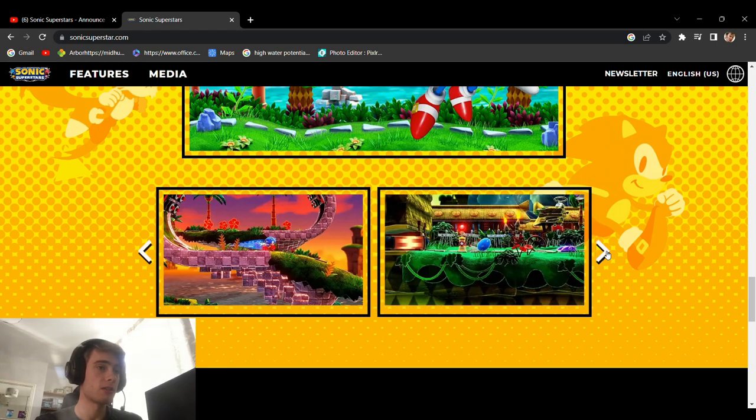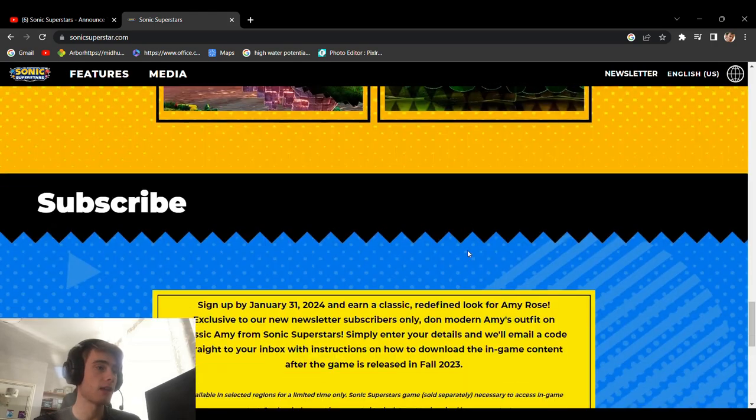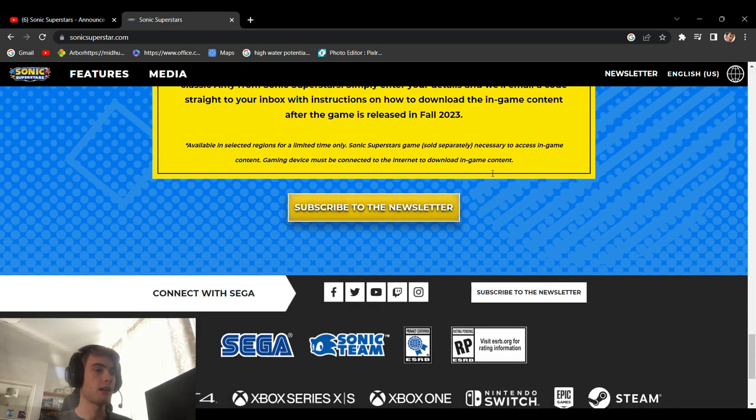We get some more screenshots — Sonic running along. They look absolutely stunning, some beautiful screenshots. These are just the environments you've already seen with different characters doing different things. You can subscribe to the newsletter — sign up by January 31st 2024 to earn a classic redefined look for Amy Rose, newsletter subscribers only. Don modern Amy's outfit on classic Amy — the superior classic Amy design with the superior modern Amy clothes. It's a W. The game is coming fall 2023 for selected regions, and the gaming device must be connected to the internet to download in-game content.